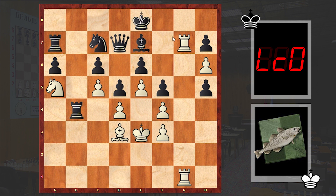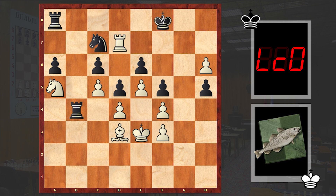Rg7 check, Ke8, Rxh7 — white is removing the h-pawn and getting a passed pawn. Rg8 is now a threat as well. For example, if Ra8, then Rg8 check is coming, then Rxf8, Rxd7 — and this is going to be winning. This pawn is a menace, and Nxc6 will also follow. Just no way out.